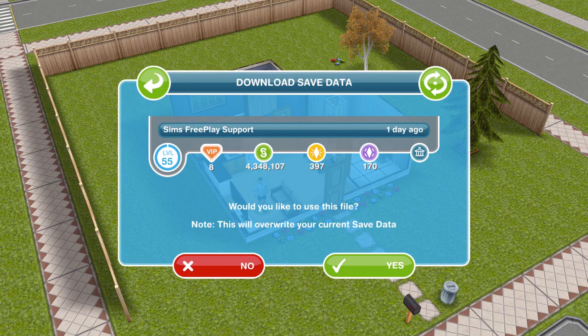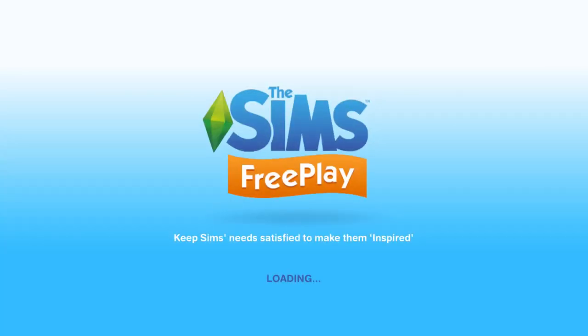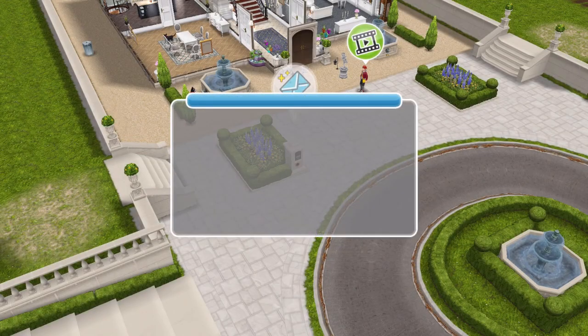So here we go, this is the game save that they have given me. They were asking me what VIP level I had and how much money and stuff. They've given me this information: level 55, VIP 8, and I've got the LP and SPs. So it's asking 'would you like to use this file?' — yes! I'm really nervous about whether there are going to be any buildings or whether the quests are going to be completed. They haven't actually told me that information, so I don't know.